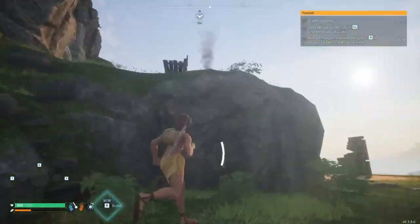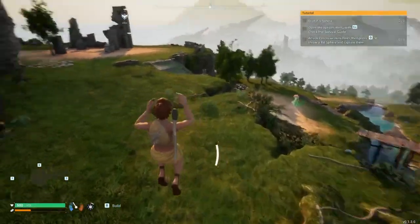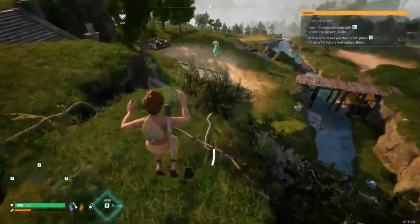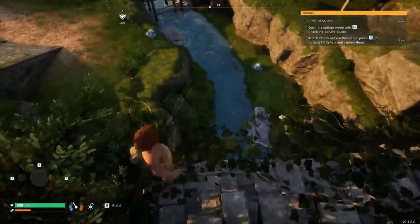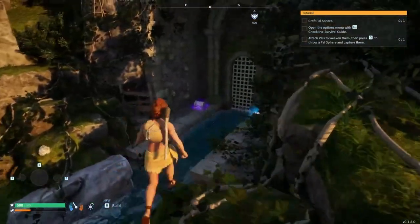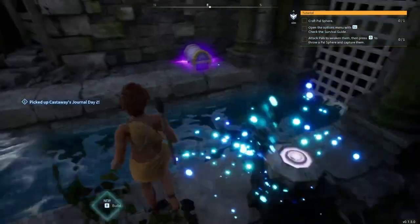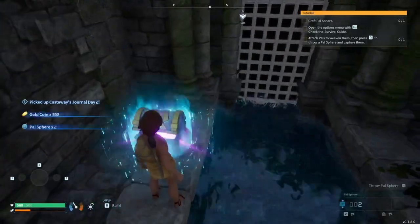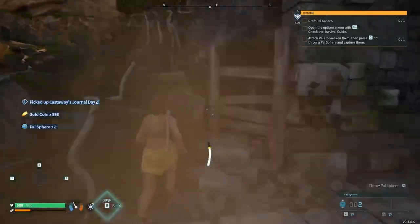You're going to want to head down this little path right here. There's a water stream right here — you just want to drop down to it, and there should be a chest right here, along with another one of these journals. You got two palispheres and 400 coins, which is pretty nice.